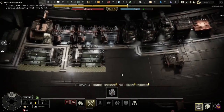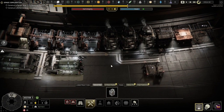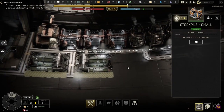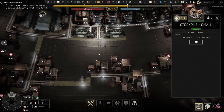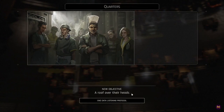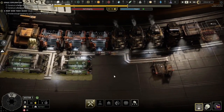I've started putting in food production because food is going to be your other critical need. You've got to get at least two food processors down to keep food production running. Sometimes I put a third one in and shut it down when I've got extra food in storage. You'll notice the food processors fit really nicely on that secondary road.